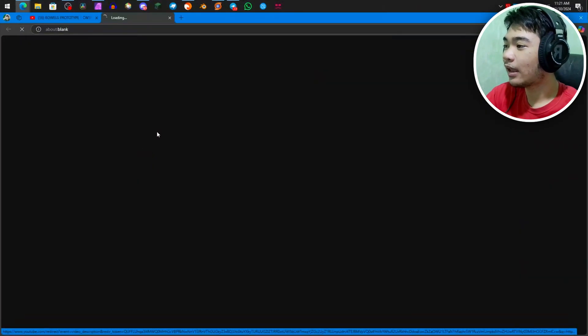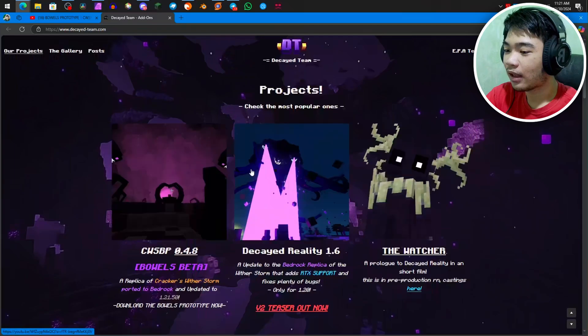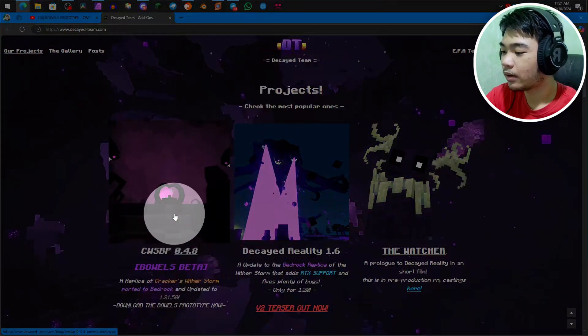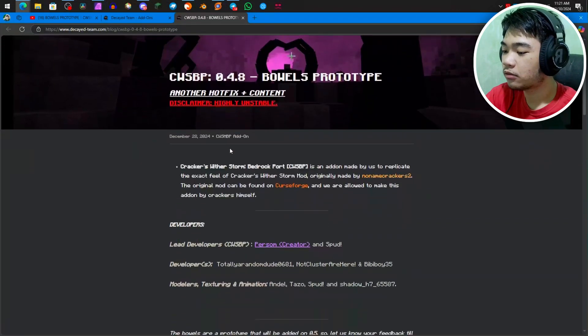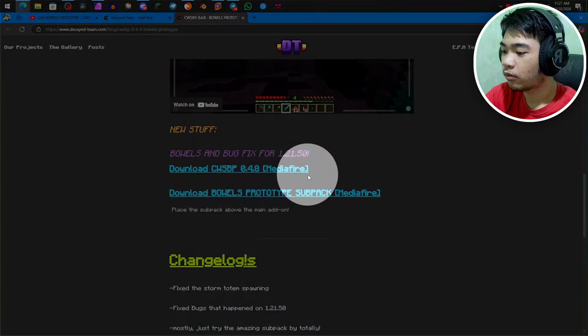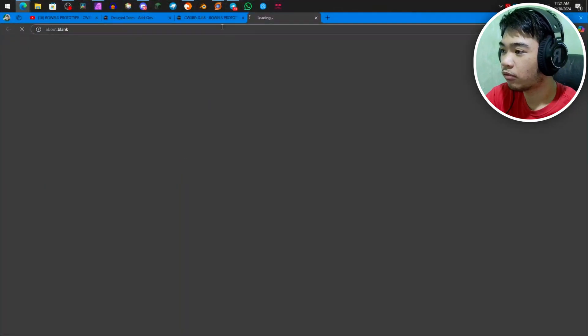It will take you to the Decade Team's website. Right here you'll see a lot of projects, including the Watcher, but we are here for CWSBP 2.4.8. Click on that, and then scroll down until you see the blue links. These will lead to the Mediafire download links, so just click on both of them.